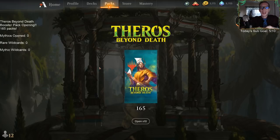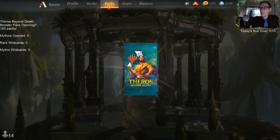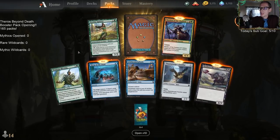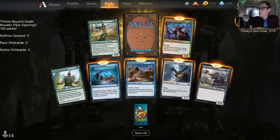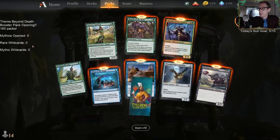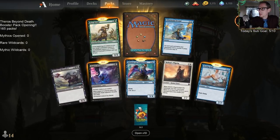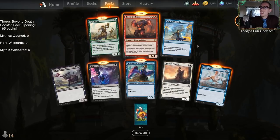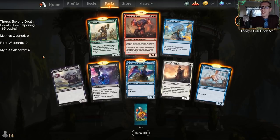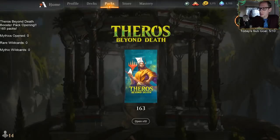We're going to start by cracking them open one at a time for a little bit and then do 10 at a time — we won't do all 165 individually. First pack: Tectonic Giant. I'm calling this one of the best cards in the set. Some people think I'm overrating it, but I think this card is really, really good and one of the very best in the set.